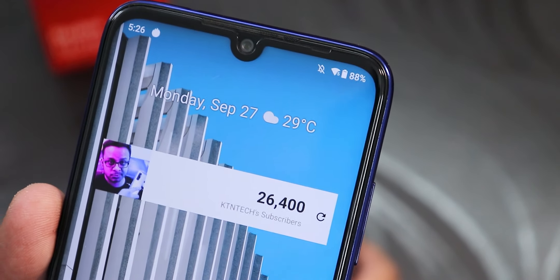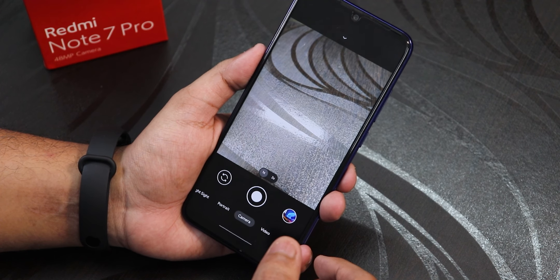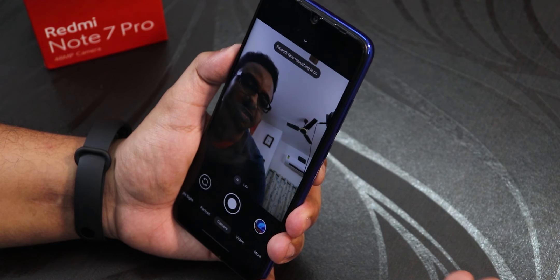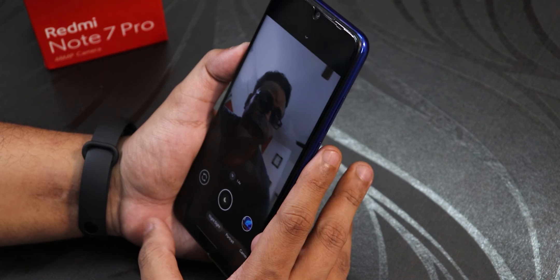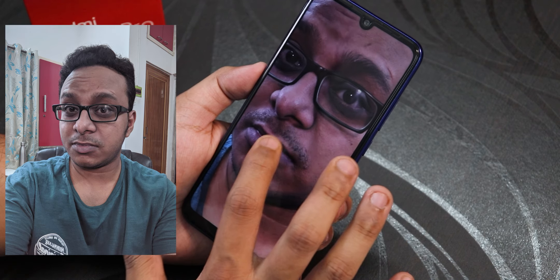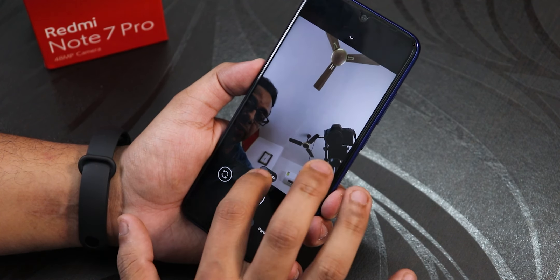Widgets are working totally fine — I have added a subscriber count widget that is working perfectly. Now the stock camera is Google Camera, present by default. This camera does lag a little here and there, but most of the time it works super fine. The front camera and everything is working fine, no issues. The Night Sight mode is also there and works with selfies — this selfie with Night Sight turned on has very good detail.